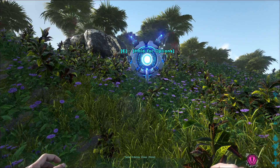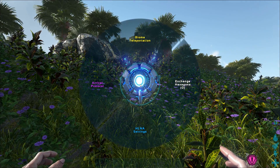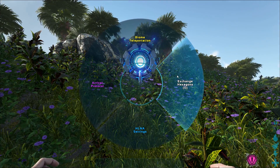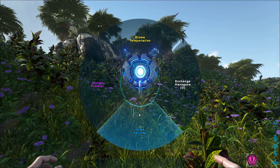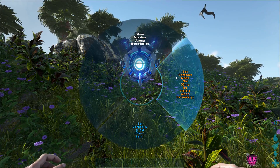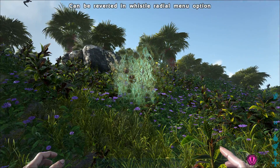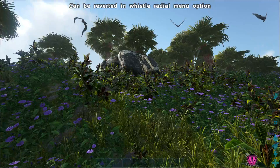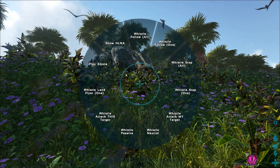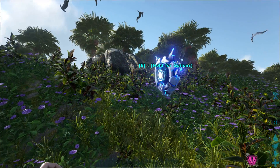When interacting with Helena, you have a bunch of new options: teleport to biomes, arrival protocol, exchange hexagons, and Helena settings. With Helena settings, you can actually hide her if you don't want to see her all the time. To show her again, hold down your emote button — which on PC is T — and select Show Helena.